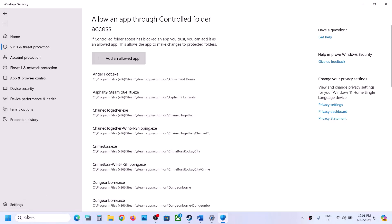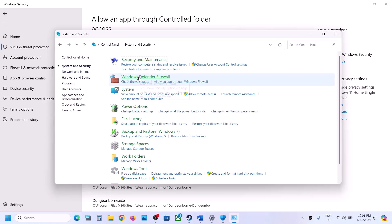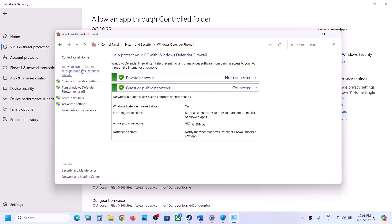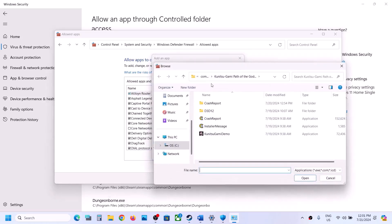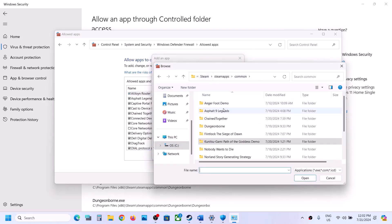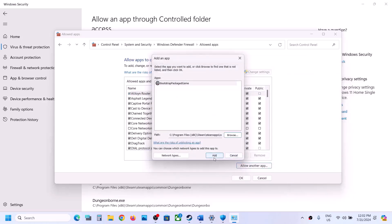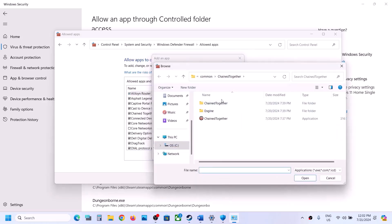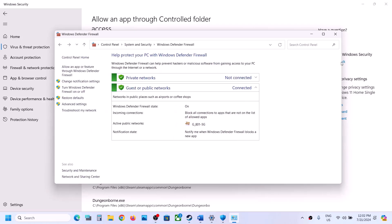Next, open Control Panel, go to System and Security, then Windows Defender Firewall. Click 'Allow an app or feature through Windows Defender Firewall,' click Change Settings, then Allow Another App. Browse to the game installation folder, select the game EXE, click Open, and click Add. Repeat this for the Chain Together Binaries Win64 EXE file as well. Once both are added, launch the game and check.